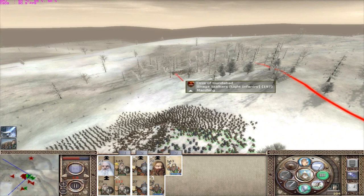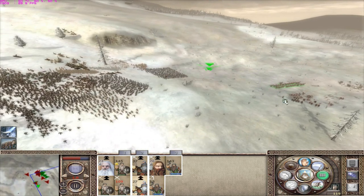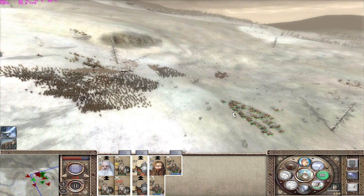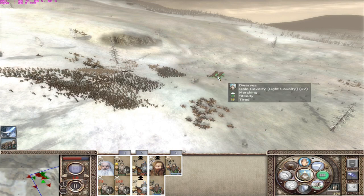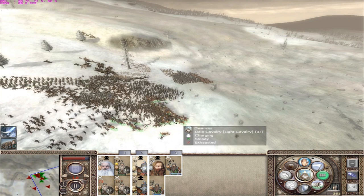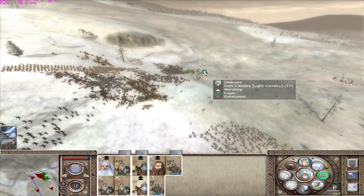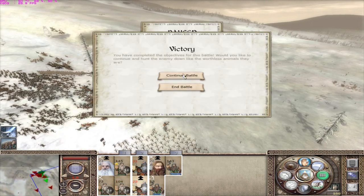They have one unit in reserve - both stalkers. They're broken. I think we can get these halberdiers. There's a mass route happening right here - let's try and keep it going. We have another good charge. We lost several horses. Only half the enemy force remains. We've lost quite a few horses in those charges. Look how our cowardly foe runs.